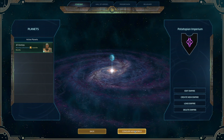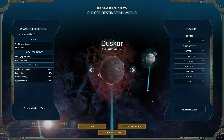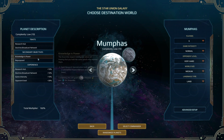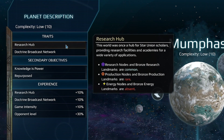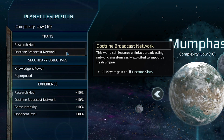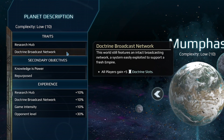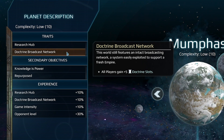To show all that off, I'll go ahead and conquer a new world. You're given a couple of options of different planets to play a game on — we've got Duskgor, Browina, and Mumfas. All these planets have unique traits and secondary objectives. Mumfas, for example, has the Research Hub trait which makes research nodes really common but makes production and energy nodes more rare. It also has the Doctrine Broadcast Network that gives every single player in the game plus five Doctrine slots. Doctrines are a mechanic where you plug in different buffs that apply to your entire empire — kind of like civic cards in Civ 6 but with a bigger impact on how you play.